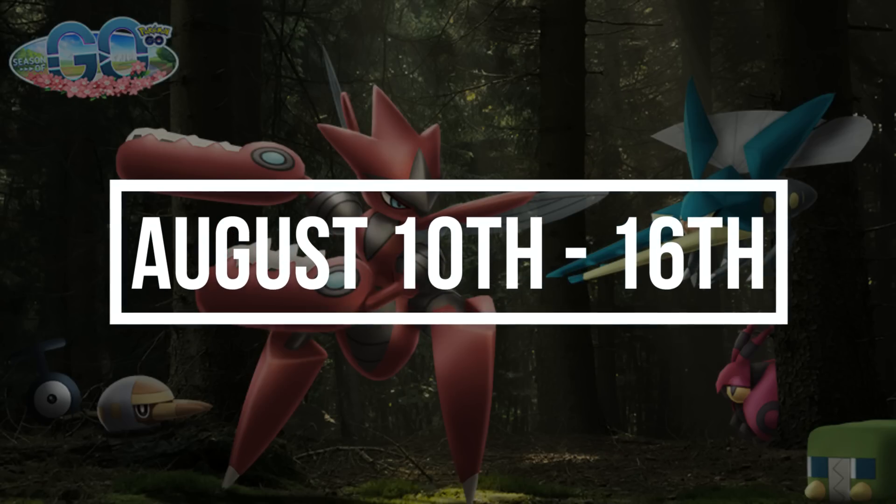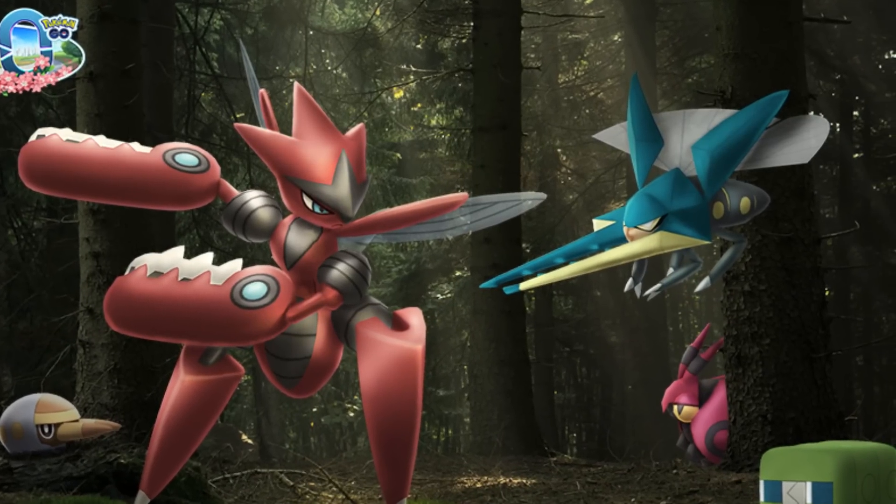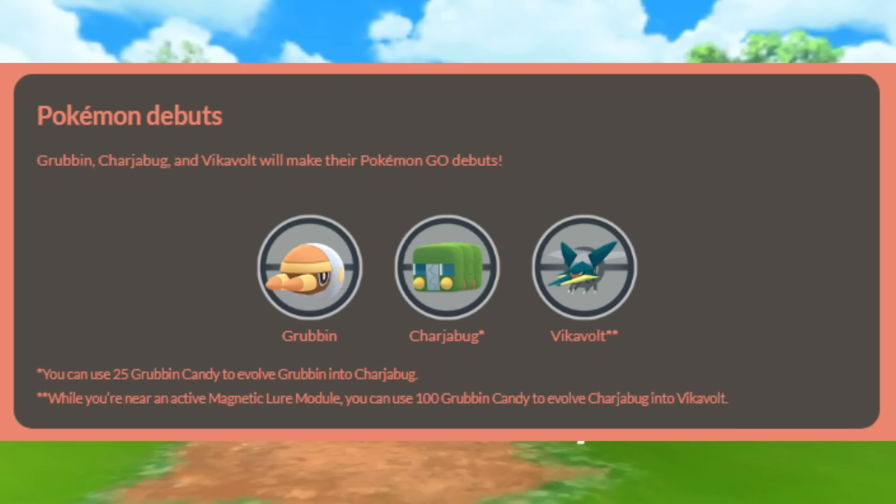The Bugout event is going to be happening from August 10th to Tuesday, August 16th, and we're going to have the Pokémon debut of Vikavolt. You'll be able to catch Grubbin in the wild, and it'll take 25 candies to evolve it to Charjabug.